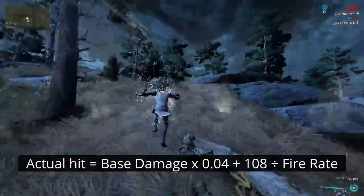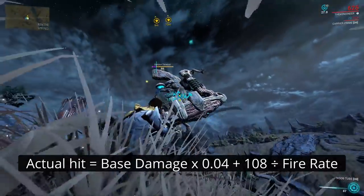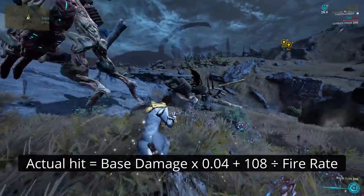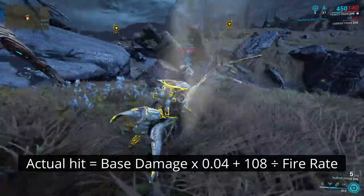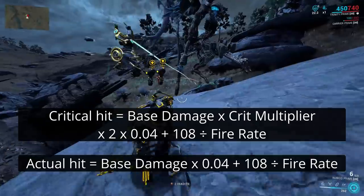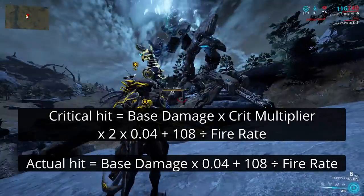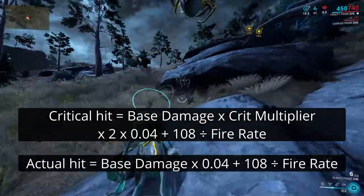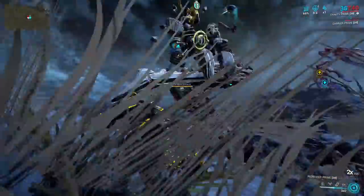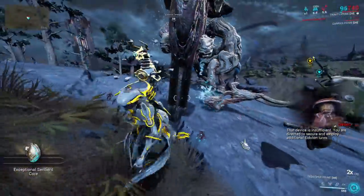Effectively your damage is reduced 25 times over, but then an extra 108 DPS is just added on top. Weirder still, this isn't the whole story. If you land a critical hit on an Eidolon, your damage is multiplied by the crit as you would expect, but then it's also doubled before going through the rest of the equation. This means you end up with base damage multiplied by the crit multiplier, multiplied by 2, and then multiplied by 0.04 plus 108 over the fire rate. That is how much damage your critical hits will actually deal to the Eidolon shields. Because of this, a weapon which can land critical hits more regularly will just deal more damage. There are some other smaller calculations going on, like the Shwaak Prism's multi-hit dealing less damage on following hits, or radial attacks having a falloff. But it's this damage reduction formula on the Eidolons which has the biggest impact on why your amp seems to be roughly 25 times worse against the shields.